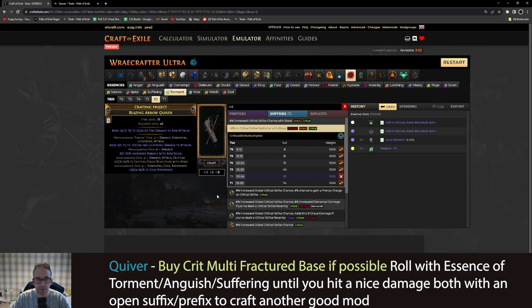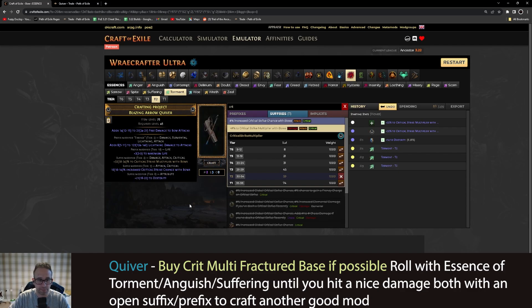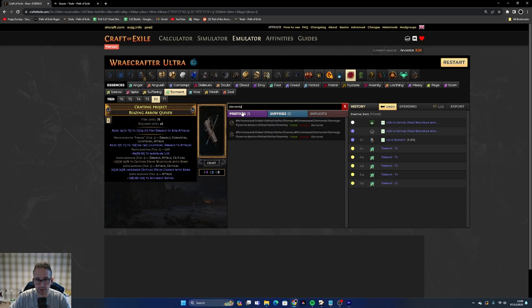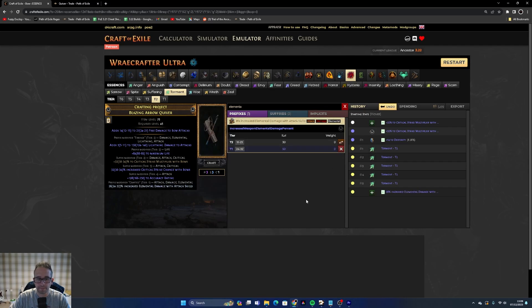Let's say we craft with Essences of Torment for lightning damage, using Shrieking tier. You just start hitting your essences — this one got some resist and small damage of bows, roll over that. The next few aren't great either. But this one turned out pretty decent: accuracy, crit chance, big life, lightning damage to attacks, and an open prefix. So you just craft elemental damage with attack skills on the prefix and your quiver's done. That's a really decent quiver.